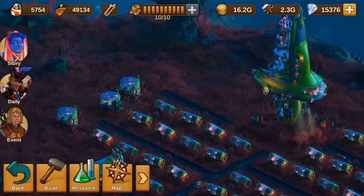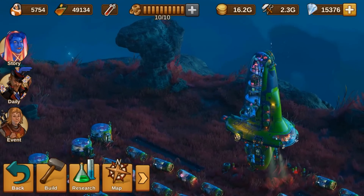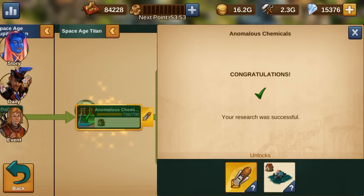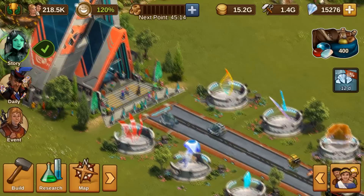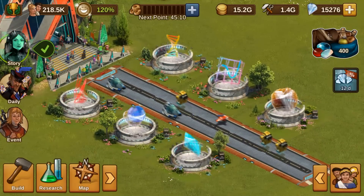Starting a new colony is expensive. Therefore, the Jupiter Moon colony will no longer be available after you unlock the first Space Age Titan technology. The same goes for the Jupiter Moon excavation sites on the continent map. Luckily, researchers found a way to synthesize all the Space Age Jupiter Moon goods back on Earth.